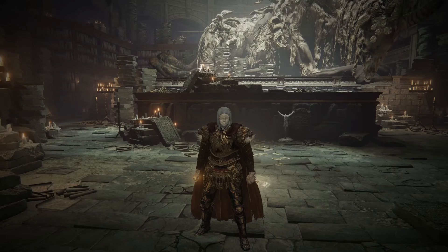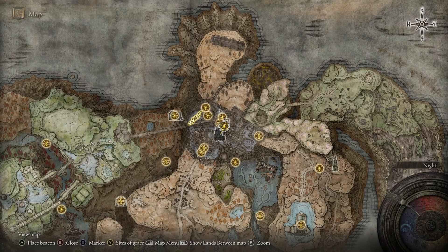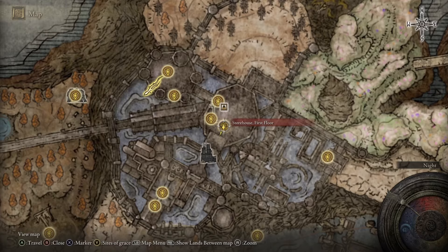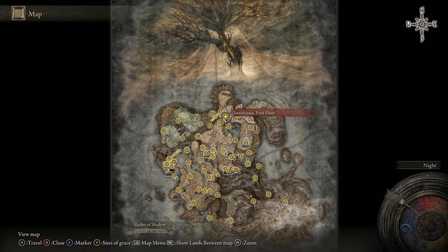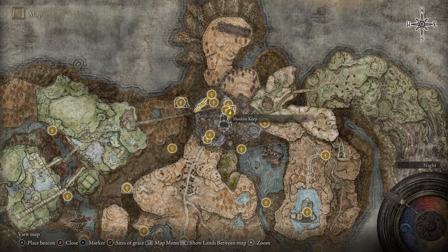I'm going to show you how to get to the Ancient Ruins of Rao in Shadow of the Erdtree. I'll be starting at the Storehouse First Floor Site of Grace, which is here on the map. You'll get here if you just progress through Shadowkeep.